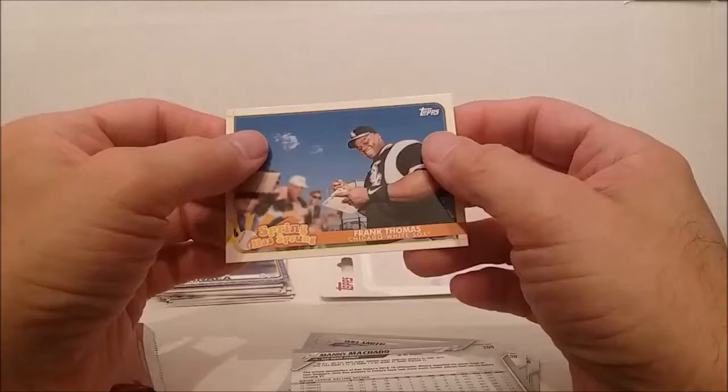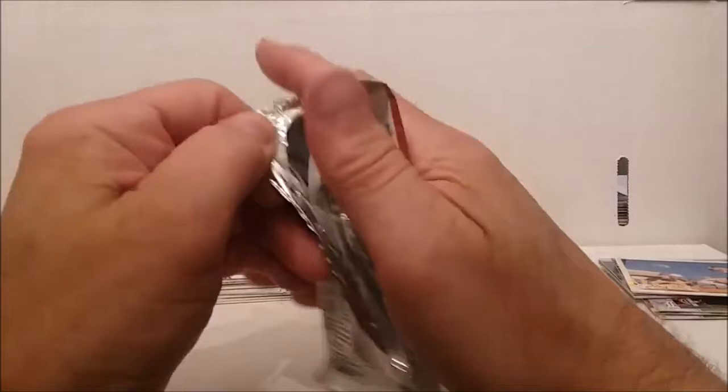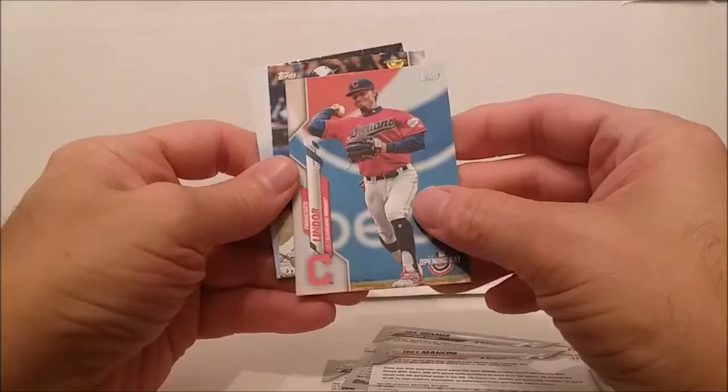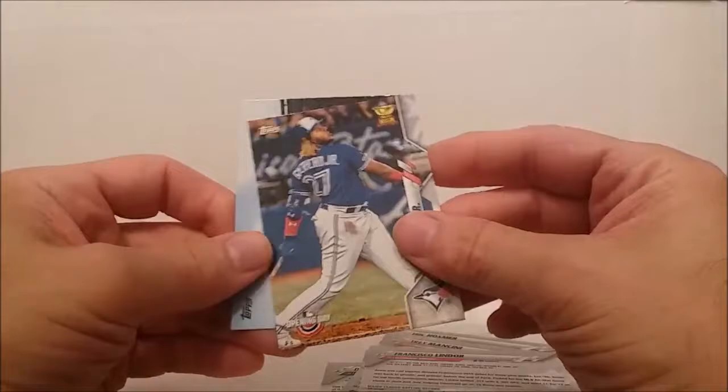And our last pack: another Texas stadium card on the back. D. Gordon, Joey Wendle, Eric Hosmer, Trey Mancini, Francisco Lindor — oh nice! — and Vladimir Guerrero Jr.! Oh yeah! Plus the Texas stadium card. Vladimir Guerrero Jr. — cool!